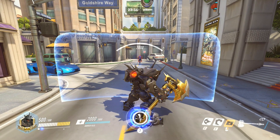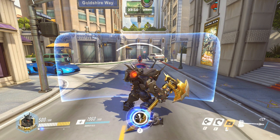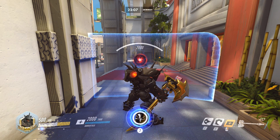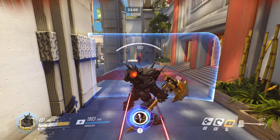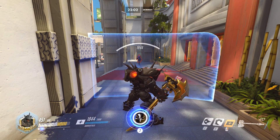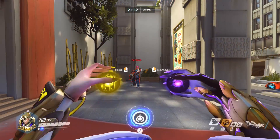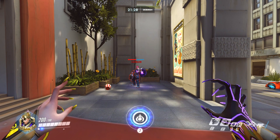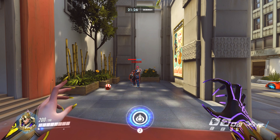You might be thinking, isn't that the point of a barrier — to absorb the damage? In most cases, yes, that would be right. But in the case of the Biotic Orb, no, that's wrong. The Biotic Orb was specifically designed to go through barriers so that it could damage the targets on the other side. If the Orb is simply going to burn itself on the barrier as it goes through it, then what's the point of even having it go through the barrier anymore?